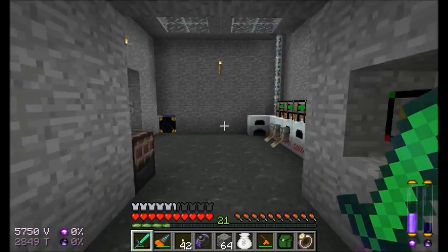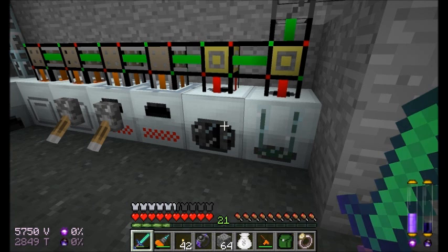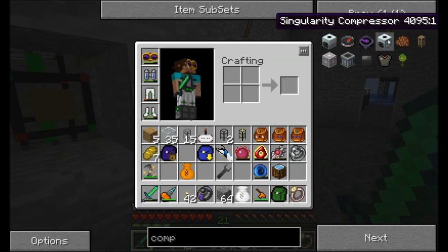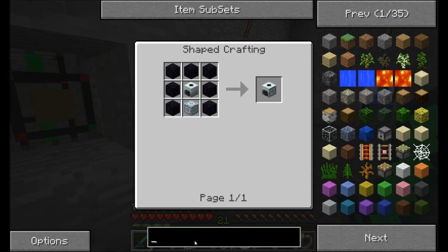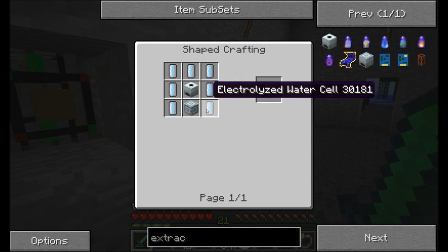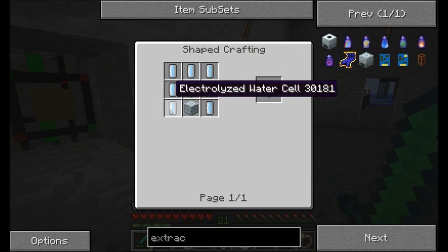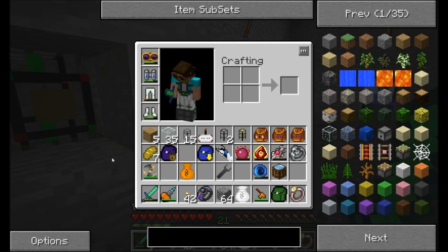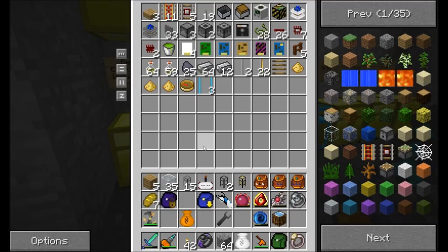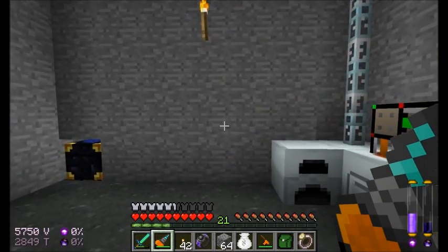Today I'd like to, like I said last episode, upgrade maybe my extractor. As you can see it's taking care of some sticky resin and some rubber at the moment, as well as my compressor to use the advanced machine versions. The compressor has an upgrade called the Singularity Compressor, which is nice and cool with obsidian all around it. The extractor is a little more complicated — the centrifuge extractor requires some electrolyzed water cells. Those aren't quite so easy to get, but we'll figure something out. So I might need to grab an electrolyzer to deal with this, but I'll at least get the compressor going.